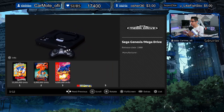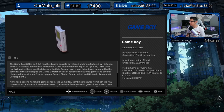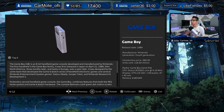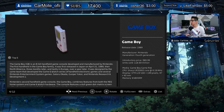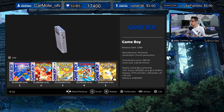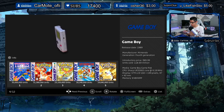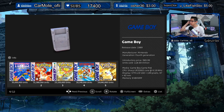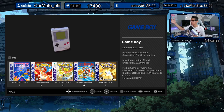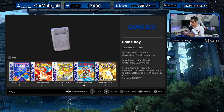Moving on from the NES — we already looked at that one — we have the Sega Genesis and the original Game Boy. Released in 1989, this is the first generation Game Boy from Nintendo, intro price $89.99 and 118 million sold. Their top sales include Tetris, Pokémon Red, Gold, Super Mario Land, and Yellow Version. Though I'm wondering why Pokémon Gold is listed since that's a Game Boy Color game.